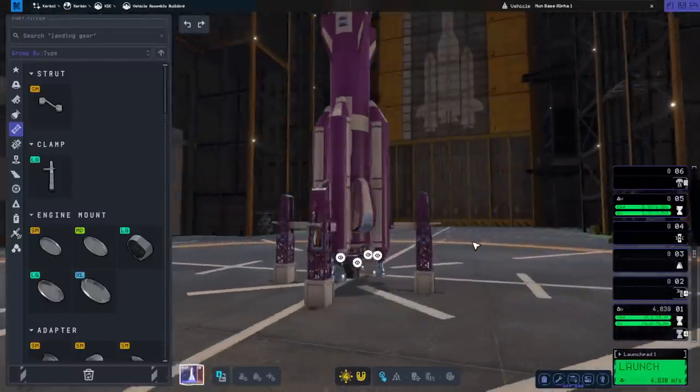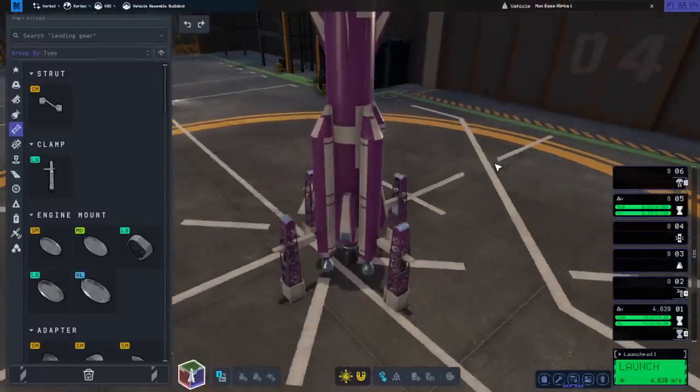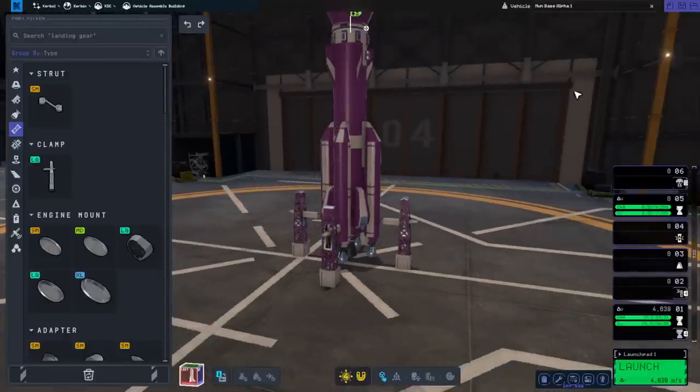We have a skipper and some swivels — that is our configuration. I'm once again trying the really strong landing legs with spring strength and damper strength maxed out. Let's see how this works out. We are going to take this into orbit, then this will deorbit and the payload will go on to the moon.